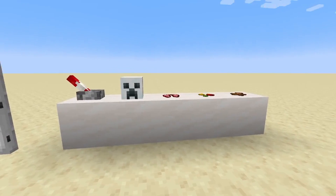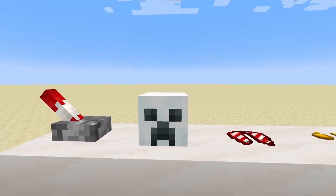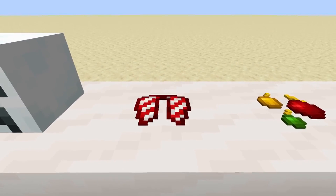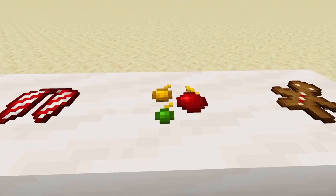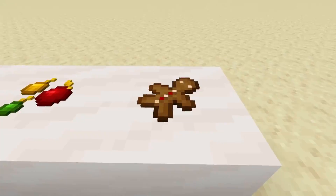And finally, we just have some miscellaneous items. We have a decorated leather, a creeper head that looks like a snowman, a candy cane elytra, some Christmas ornament cocoa beans, and a gingerbread cookie.